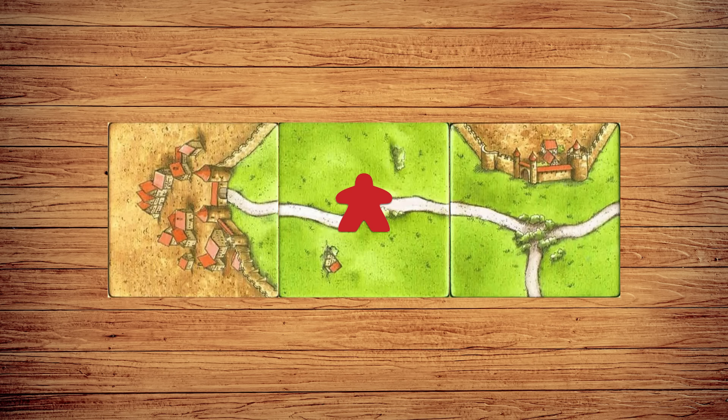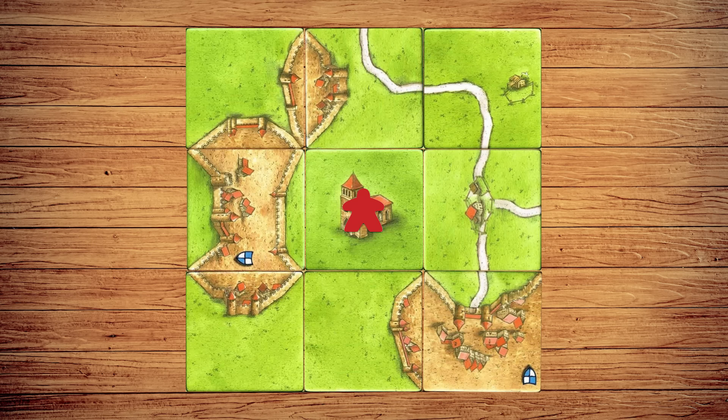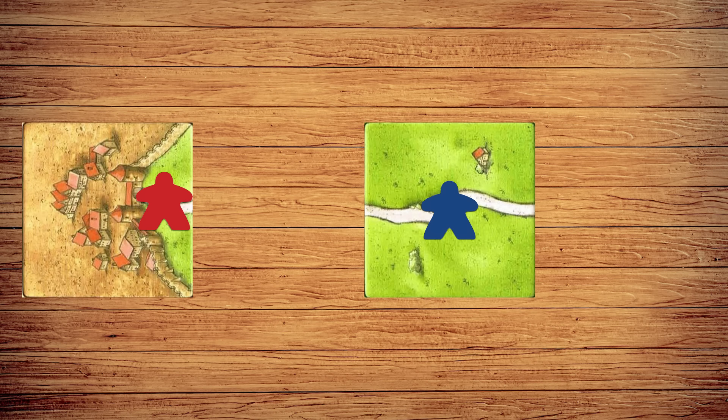Roads are scored once they have an end point on both sides — the scoring player receives one point for every tile the road is on. Monasteries are scored once completely surrounded by other tiles — the scoring player receives nine points: one for the monastery and one for each surrounding tile. The player with the most followers on the feature scores it.